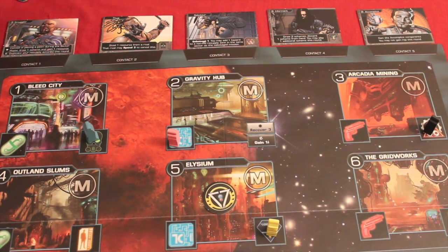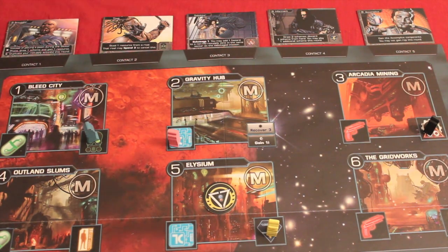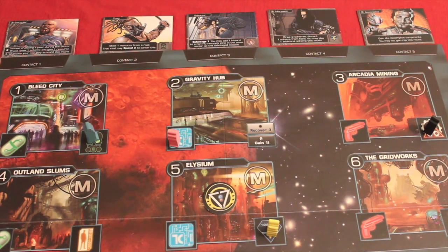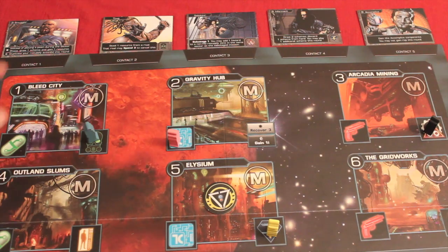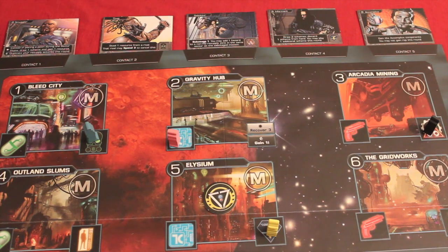During the night phase the same sequence happens. The trigger man is whoever won the last contact in the day phase, and they bid first on the next five contacts. There are 13 total contacts — so three are always absent each day/night cycle and are randomly reshuffled before the next day phase, keeping things unpredictable. You use whatever bribes remain from the day phase; at the end of the night phase, all bribes are returned for the start of a new day.